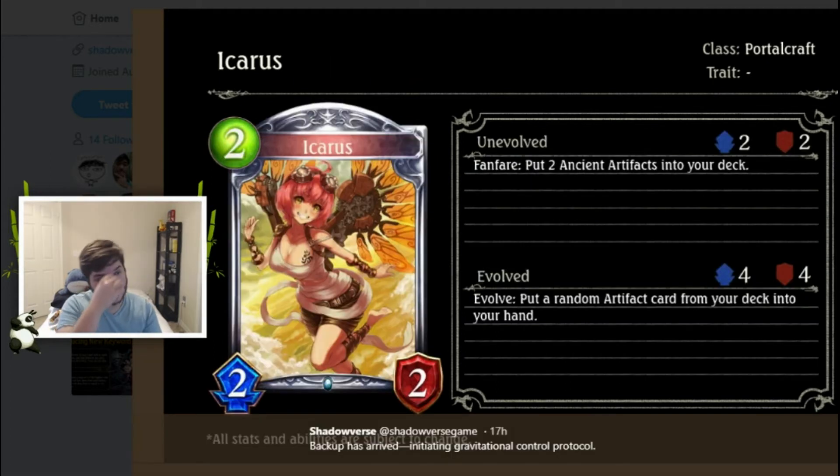Next we have Icarus, a Portalcraft silver two-cost 2/2 — good stats. Fanfare: put two Ancient Artifacts into your deck. Evo: put a random artifact from your deck into your hand. Ancient Artifact is a two-cost 2/1 Last Words First Strike card, I believe. Putting artifacts into your deck is good and doesn't affect your resonance. If you evo, you draw one and then you're in resonance, which is good. A two-cost 2/2 evo into a 4/4 is standard, and this gets an added effect on top. Seems decent — a two-drop worth considering for Portalcraft artifact decks.